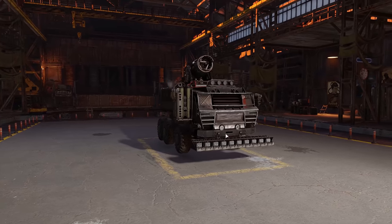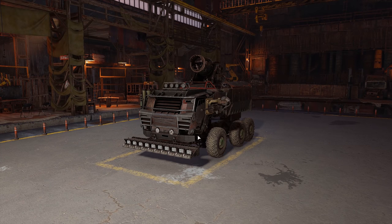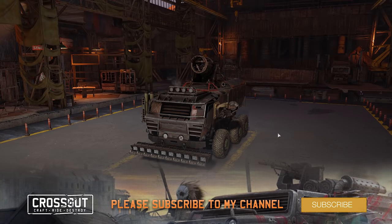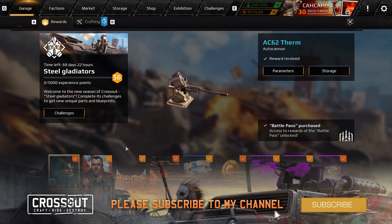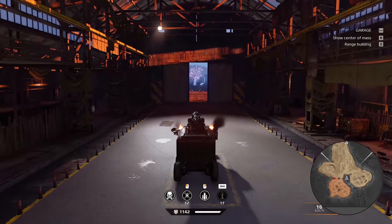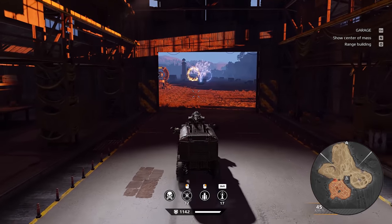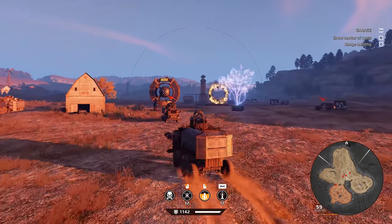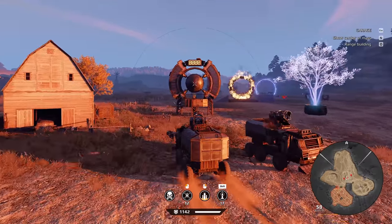As you guys can see, I already have my rig set up to show you the different rewards. Let's start off with the level one reward, which is the AC 62 Turm. You only get one of these right now, but later on in the Battle Pass you get two more, so you can get a total of three. Let me quickly show you how these fire — fires pretty quick and has a pretty decent sound to them as well.